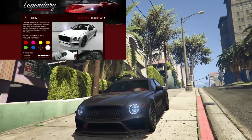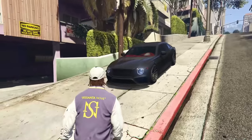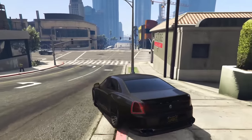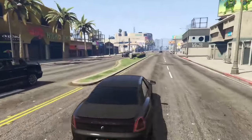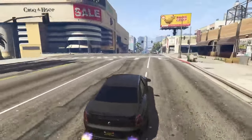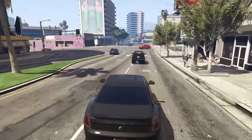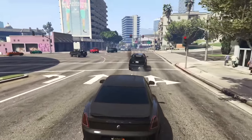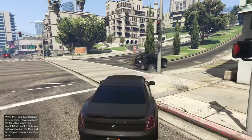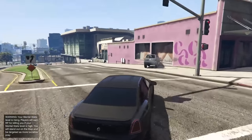At number eight we have the Enus Deity, coming in at $1,400,000 with the trade price and $1.8 million without it. This is another first generation Imani Tech vehicle which means it can take four RPGs. It has the missile lock-on jammer, remote control device, bullet resistant windows up to 15 shots from an assault rifle, front mounted machine guns, and an oil slick proximity mine dropper. The Enus Deity is pretty good overall, with a lot of customization. It's rear wheel drive so it's kind of slow off the line, but it's pretty quick overall with good handling at speed. Its significantly lower cost than the Champion is why it's ahead on this list.